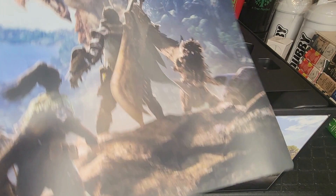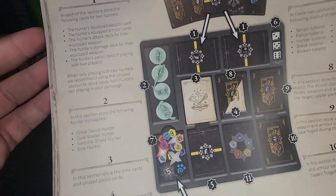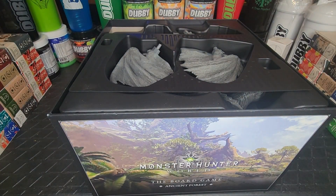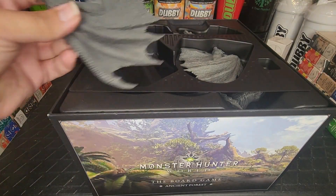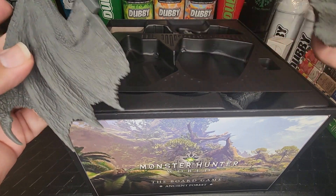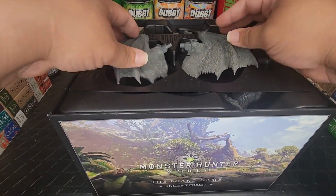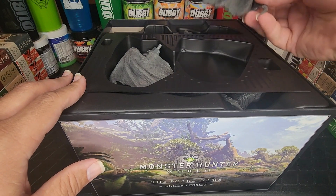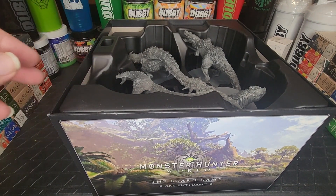We've got what I think is a strategy tray that breaks it down and lets you know what's in it. That poster is pretty cool. We've got — wow — anyone familiar with the game knows this is wild. I knew from the pictures that the creatures wouldn't be small, but this is crazy huge. The first tray has the wings for our Rathalos.